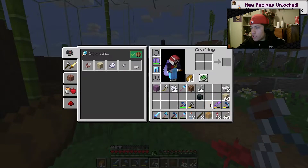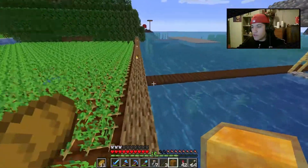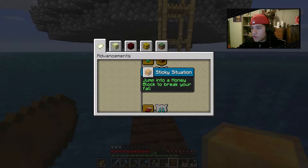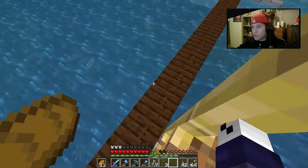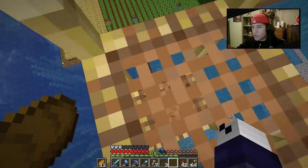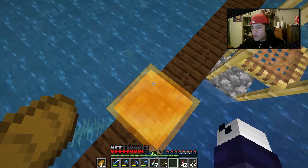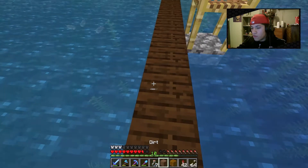Now let's go for the achievement. I believe you have to jump into a honey block to break your fall. Let me try from up here — oh my gosh, that's a little sticky. Let me jump from a higher spot and see what happens.